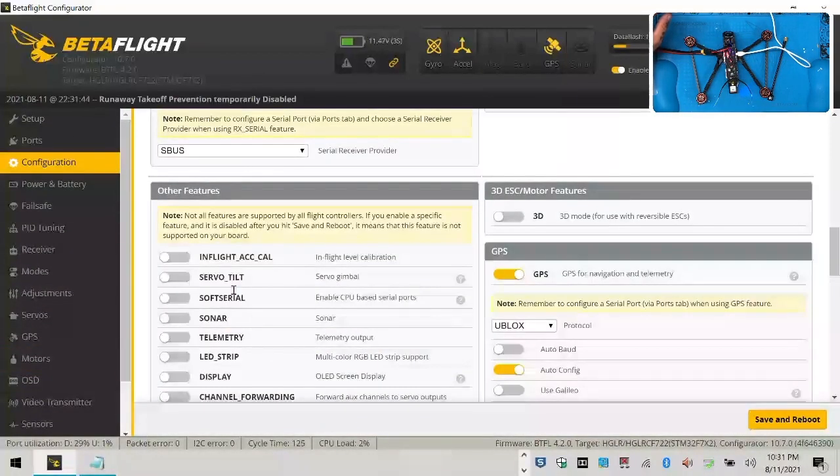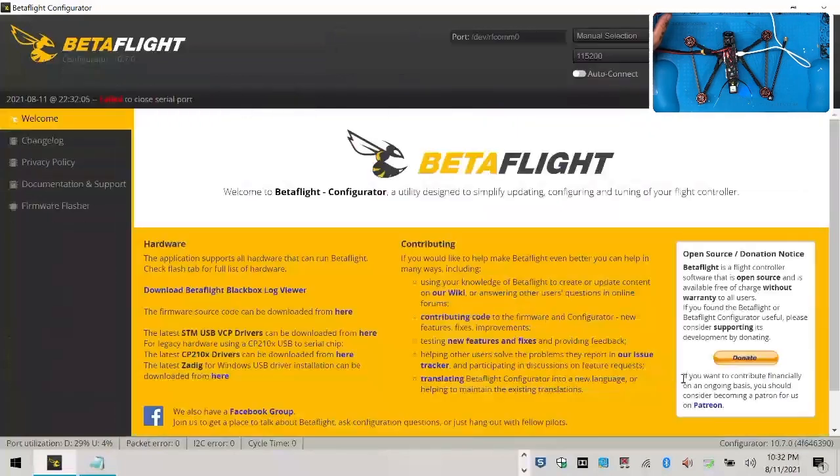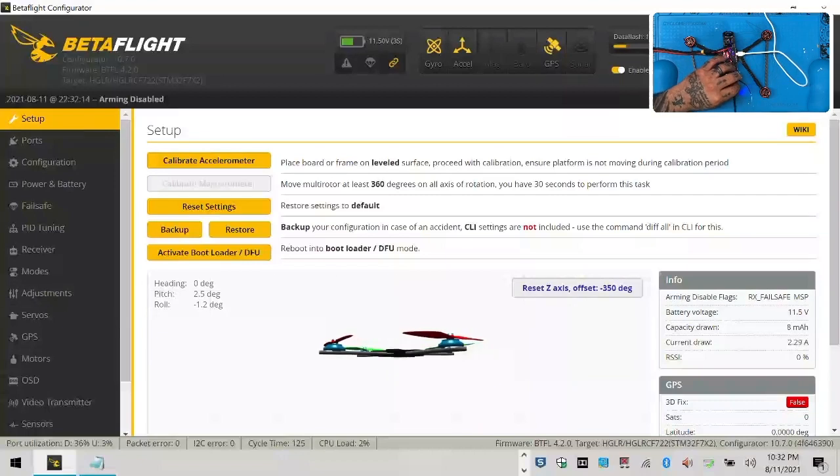Let me go ahead and turn that beacon off because the dogs are going to go crazy with that too. Save. The video channel choice worked good. So I'm going to go ahead now and put the antenna on, and we're going to see how the video system works. I'll take this screen and search for the channel.